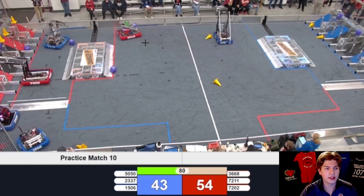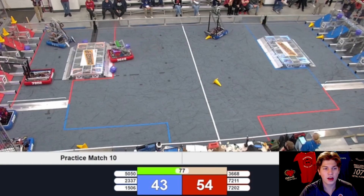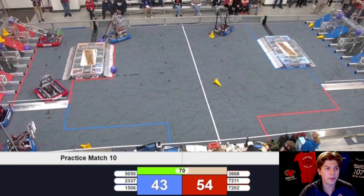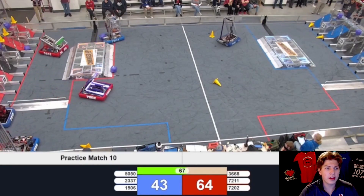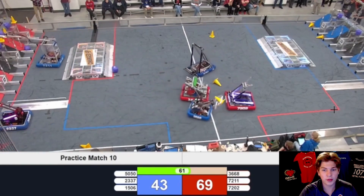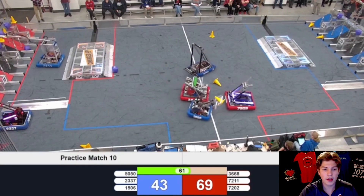We see Team 3668 have a similar situation to 1506 and realize that both sides of their community are blocked by their alliance partners, which forces them to go over top of the charging station. You might be a little concerned with their mecanum drivetrain, but they do it like a champ and are able to traverse that charging station no problem — their mecanum may sacrifice pushing power, but it definitely does not sacrifice speed or the ability to get over the charging station. This is the pinnacle of the choke points of this field, with four of the six robots all in one small section, all in close quarters. This is where defense can be played very effectively, as well as robots just running into each other and slowing each other down.